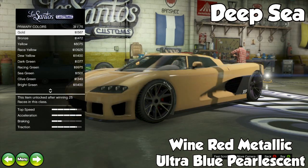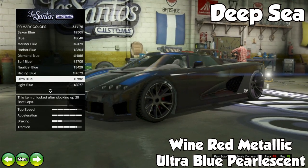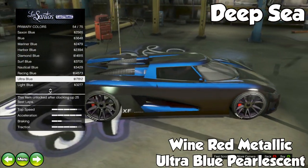The last one for this episode is called Deep Sea. This one consists of wine red metallic with an ultra blue pearlescent, and it looks spectacular when you go outside. The combination of the blue and the red really stands out and will turn some heads when you're driving around in Los Santos.